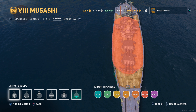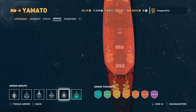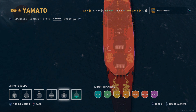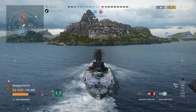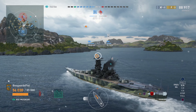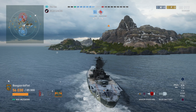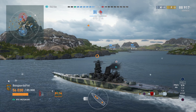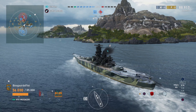How to citadel Musashi and Yamato. Look at the citadels on these ships — they have angled sides on the front, right under the front turret, kind of 45-degree angles. We can hit those citadels when they're more steeply angled. The aim point is under that front turret when the ship is more or less angling towards you. The same thing goes for the back of the ship as well.